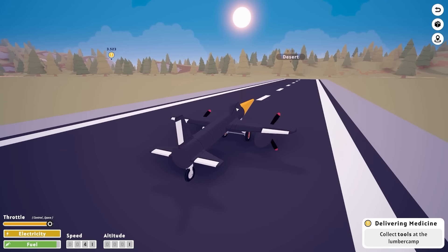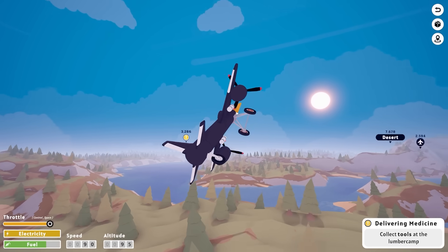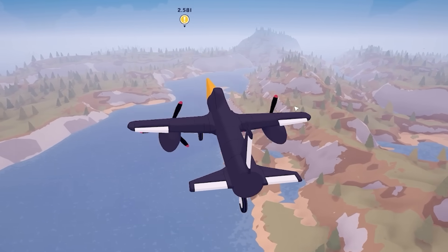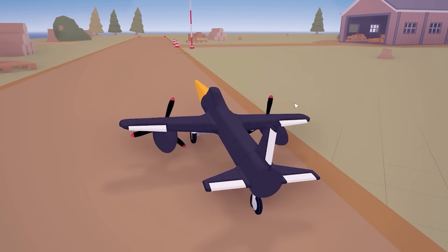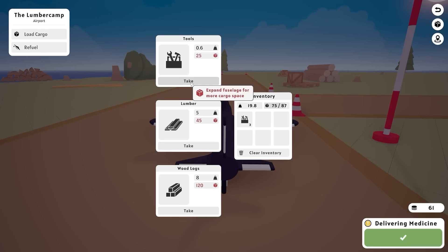We'll quickly refuel and then I want to head to the lumber camp over that way to try and get these batteries done. So we'll pull up, head over this way. Lower the throttle - probably about half throttle. Lower the throttle even more, this is a real short runway. Landed slightly too early. Reverse thrust. Nice. Actually, I can get three tools!